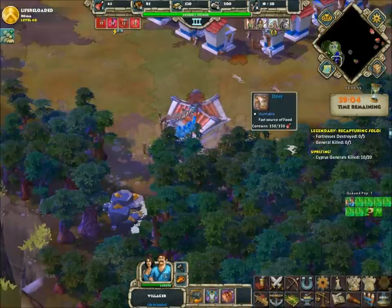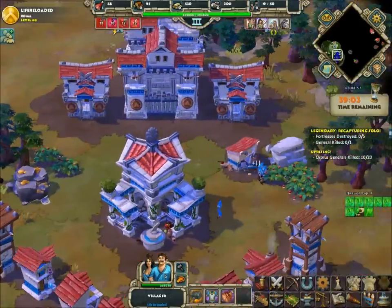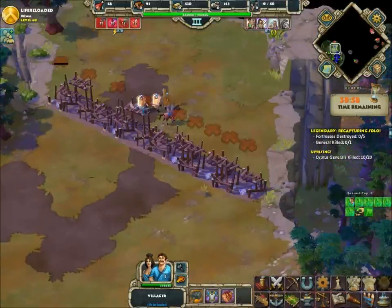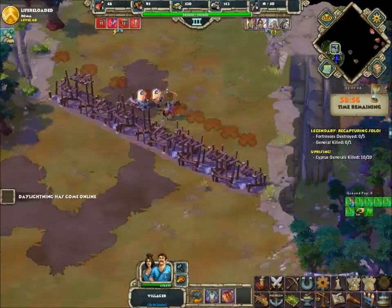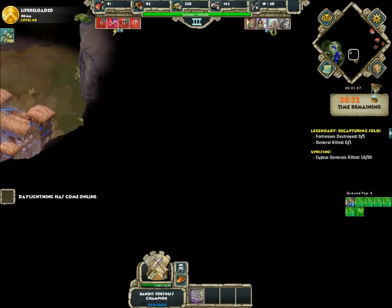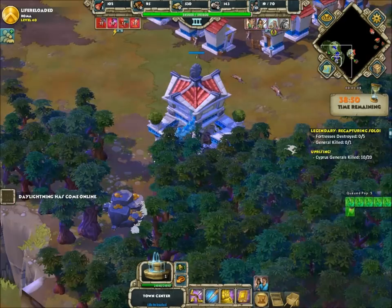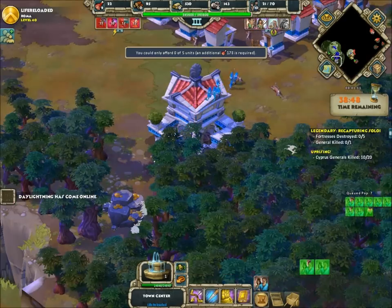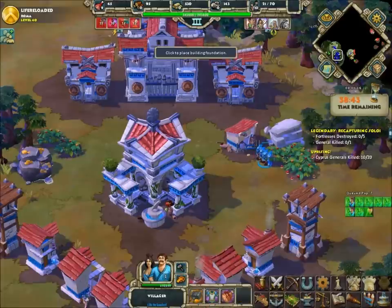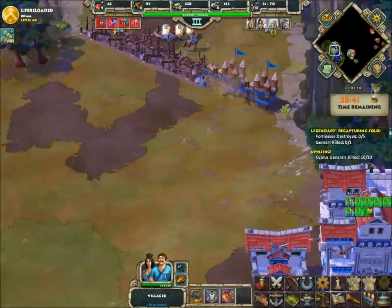I've decided to do this in normal speed so I can say everything that I really feel needs to be said, and that I'm not rushed in time. I put the starting units up there to defend. I got lucky and didn't get hit by many. Now this fort is done, and I threw it to attack the storehouse right away to cripple their economy, just in case some get by.